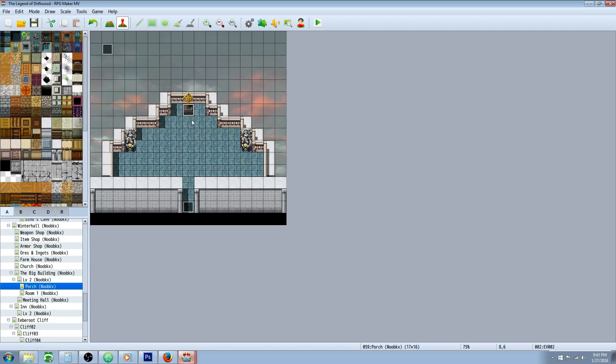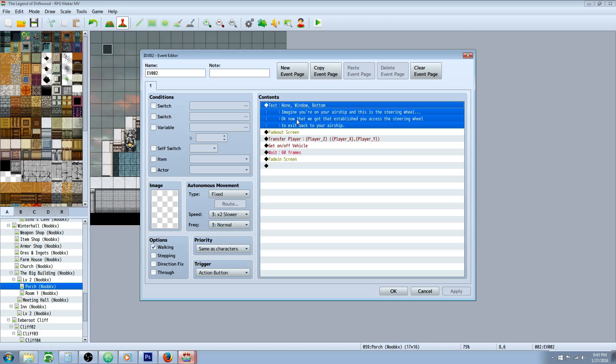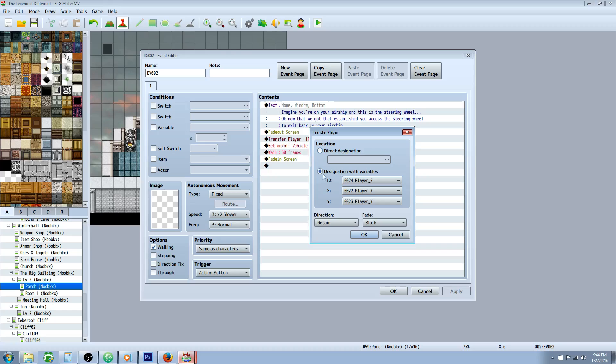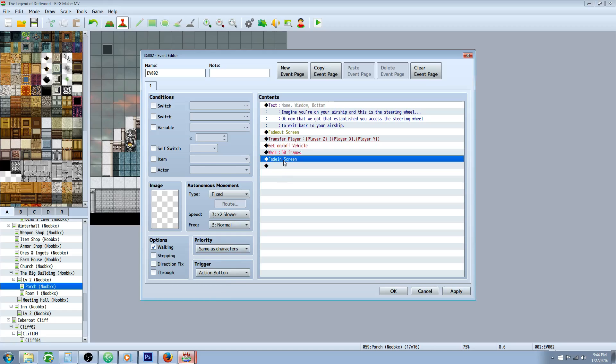On your airship map, go to the location where you want the player to return to the world map — in this case the steering wheel. Show a text or show choice: 'Do you want to take off or disembark?' Then fade out the screen. Transfer the player, but this time using variables: set the map ID to Player Z, X to Player X, and Y to Player Y. Then Get On/Off Vehicle, Wait 60 frames to give the game time to get back in the air, then Fade In Screen.